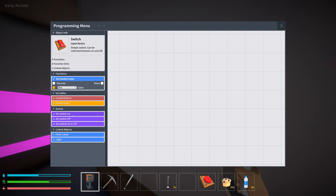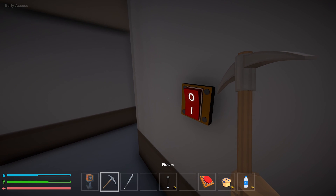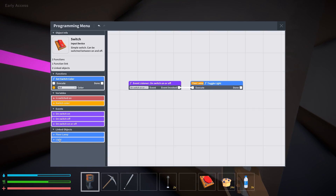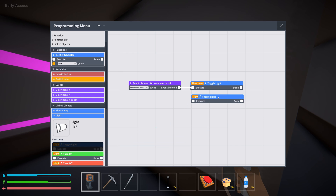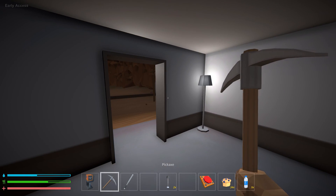Keep connecting your dots from your switch to all the different lights you want to turn on and off — that's going to give you the easiest time. Then open up your programming menu. While you have the programming tool in your hand you can open the programming menu by hitting E. This particular program could not be easier. We have these events here connected to the switch: on switch on, on switch off, and on switch on or off. I'm gonna take 'on switch on or off,' go into floor lamp, and just do 'toggle light.' Connect the white dot and that's it — we've now programmed the floor lamp with the switch and it'll turn on and off based on the positioning of the switch.